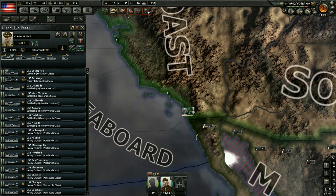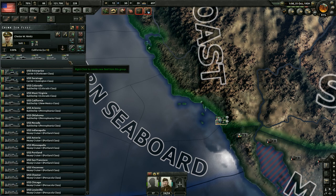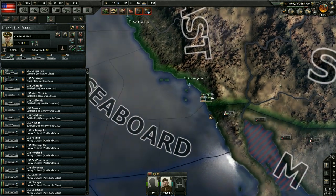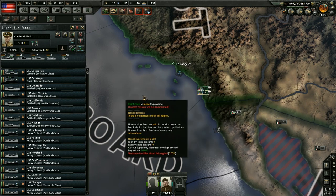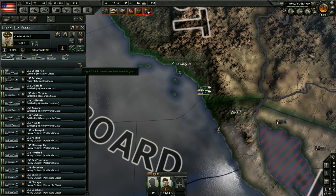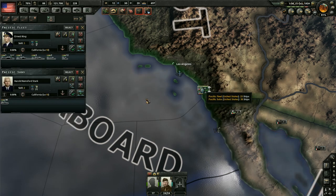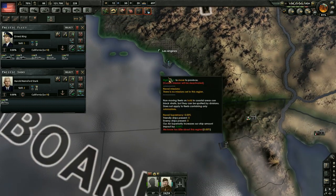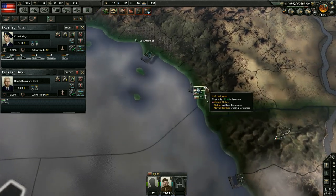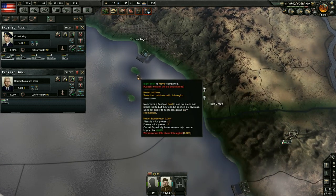I arranged the Pacific side fleets as well. We've got our submarines and our China Sea fleet. Just to show the breakdown: we have two carriers, six battleships, ten heavy cruisers, four light cruisers, and 38 destroyers. This is going to be combining with the fleet over there — it's currently 60 ships. There are 15 ships in the Philippines right now and they're going to combine for a total of 75 ships. The other fleet is rather small at 23 ships, so we'll need maybe 17 more before sending them over.